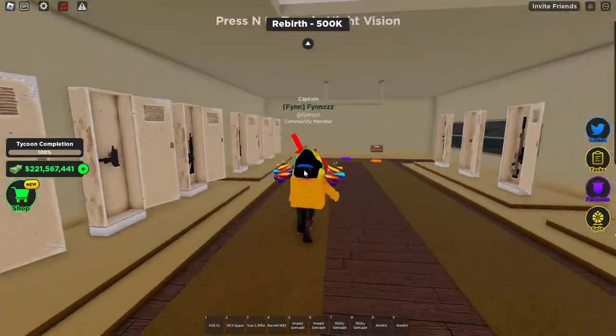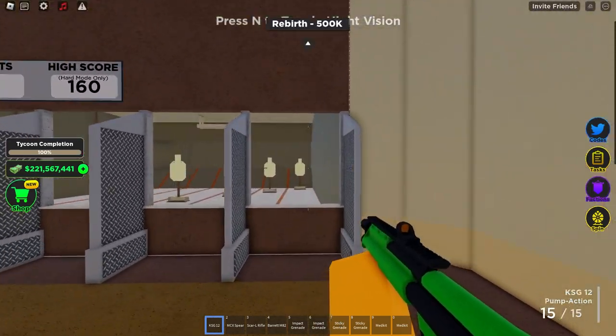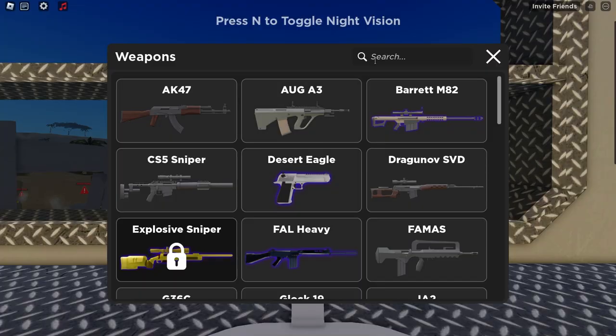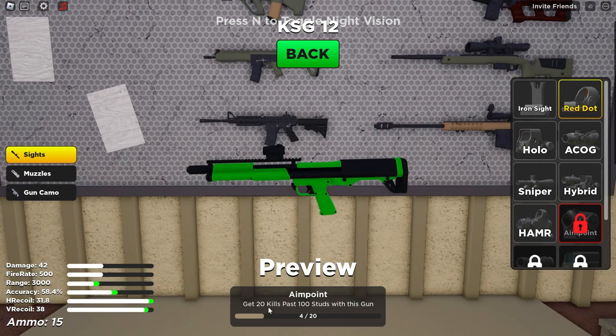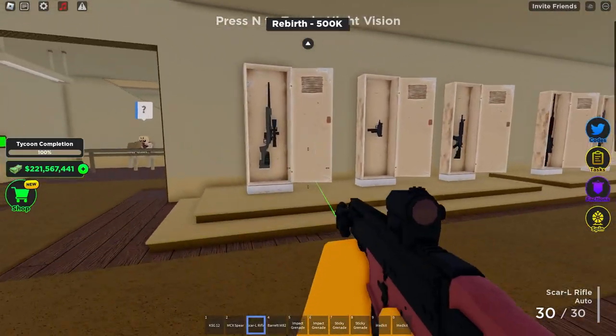So here's the first loadout. We have the KSG with a choke, and it's supposed to have an aim point scope, but the weird thing is to get the aim point you have to get 2,100 stud kills — so what was this guy like sniping with a shotgun? I just picked the closest sight, which is the red dot. I don't think it'll make that big of a difference.